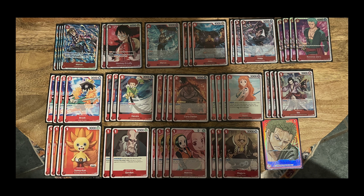My partner is still running Zorro. There's only one card different from the previous video — he took out one of the Rush Luffies in place of one Marco, which didn't even come up last night. One thing we like about his particular build is that it's just gas. There are bodies he can play every turn and he's always got combo power in hand.